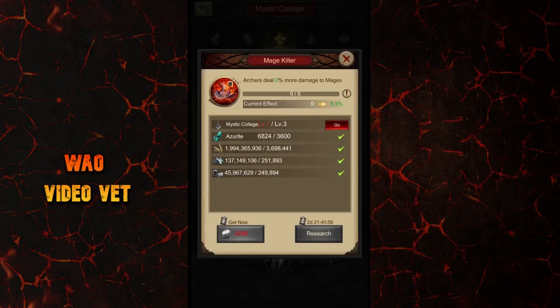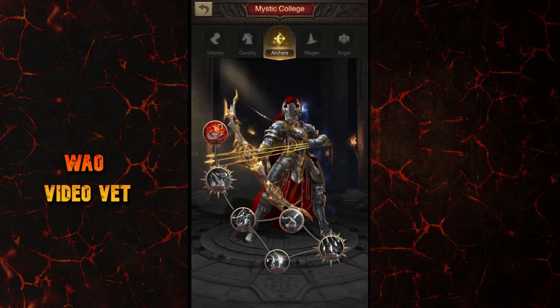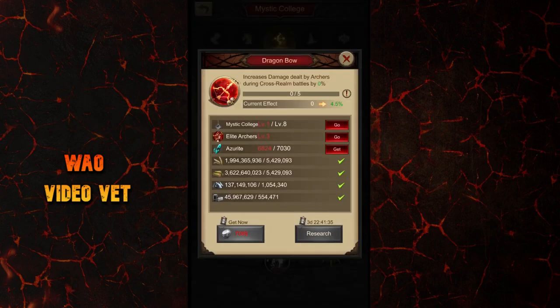Going into the backline — the first skill for archers is that archers will deal 0% more damage to mages. You need to first get to the backline, so it's not a great skill for archers to have. Then there is Split Arrow, which is much better than the first one, although it requires much more Azurite to get to even level 1 — archers will have a 4% chance to simultaneously hit 3 enemies in the front, but again a trigger chance. Then Elite Archers increases the base attack of archers — not the damage, just the attack, so nothing really fancy. Then there is a damage increase for archers during cross-realm battles, so again limited to events.